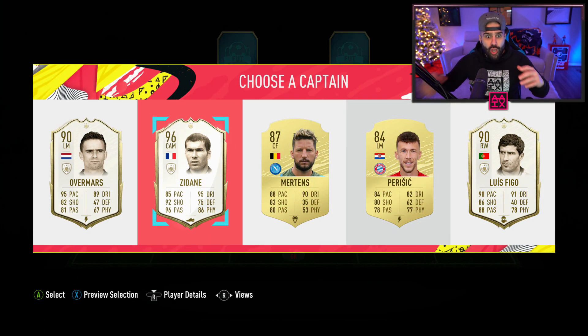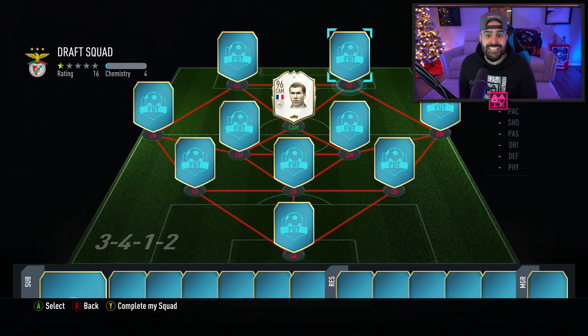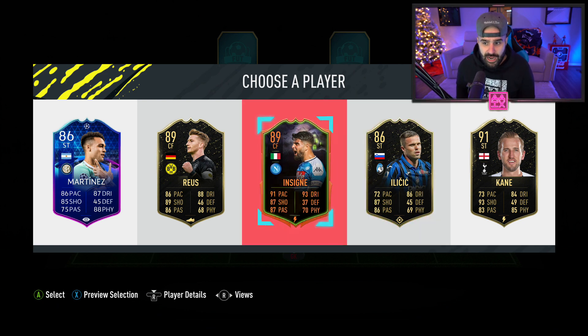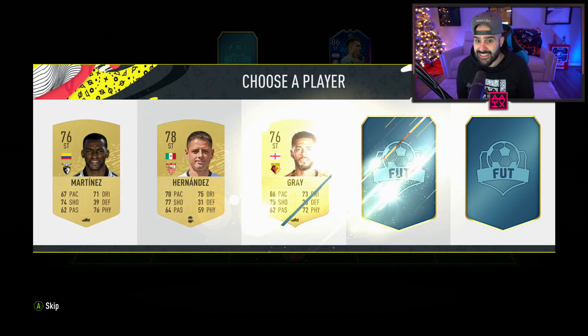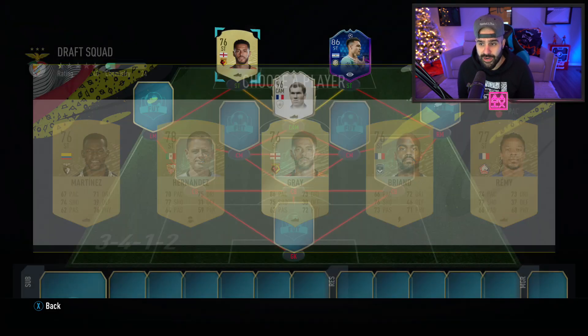Yo, Zidane! I'm playing this one, I have to play — that's the big one! That's him, yo, we got Zidane! What the heck, bro — that's why I'm telling you, Draft! Big boy Zidane, that is mental, I'm so excited about that. I'll build a sick team around Zidane. This Mertens card — everyone seems to love Martinez — I'm gonna take Martinez. Freaking 96 Zidane, guys, crazy, crazy, crazy.